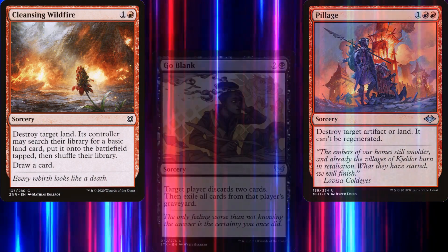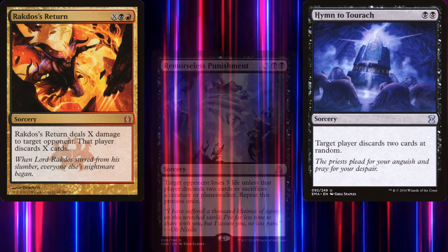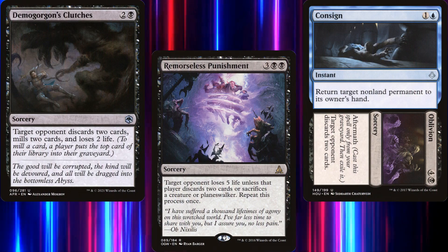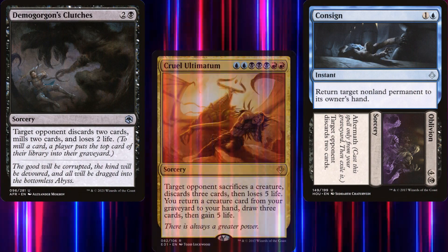For Discard, we've got Goblin Dark-Dwellers, Hymn to Tourach, Rakdos's Return, Remorseless Punishment, Consigned to Oblivion, Demogorgon's Clutches, and the one card that everyone was excited to pair with Zevlor: Cruel Ultimatum.